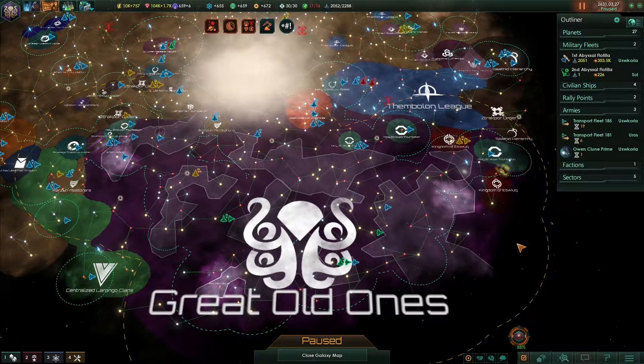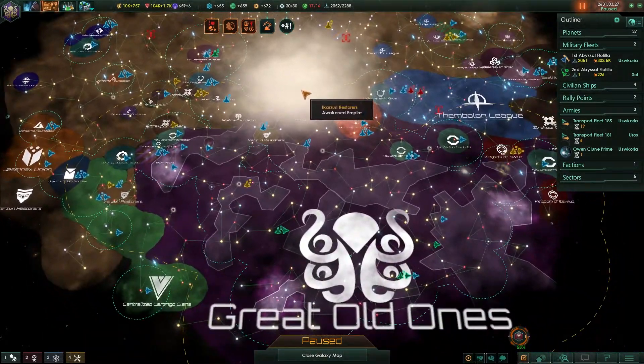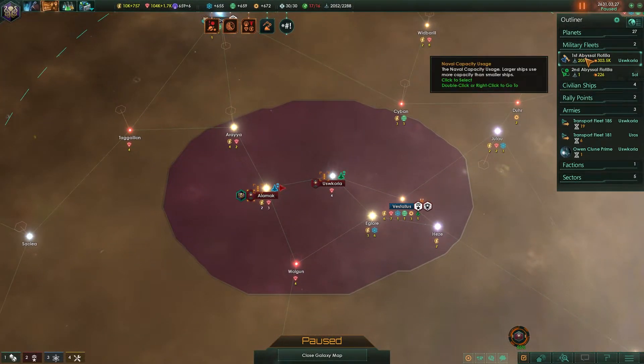Good morning cultists. Welcome back to another Unbalanced Breakfast with Cthulhu Loops. Let's continue on in Stellaris 1.4 Kennedy as the Great Old Ones in our attempt to conquer the galaxy.